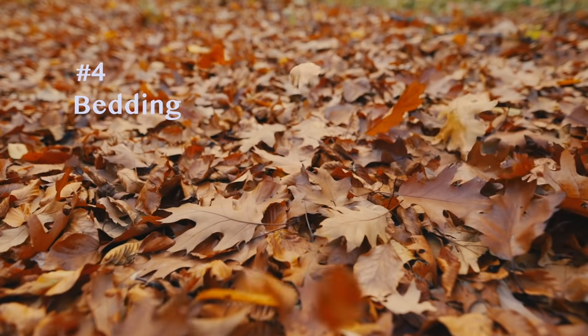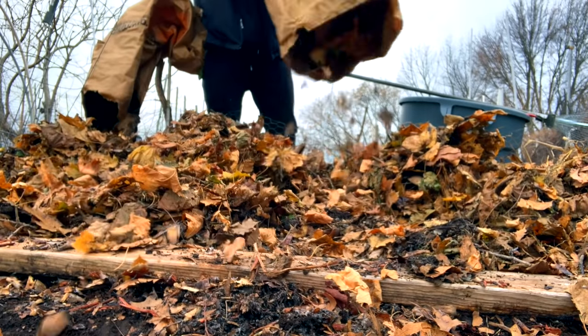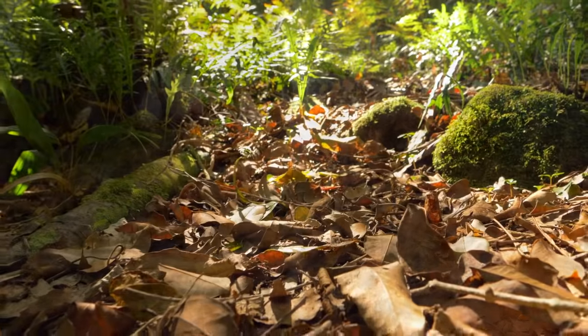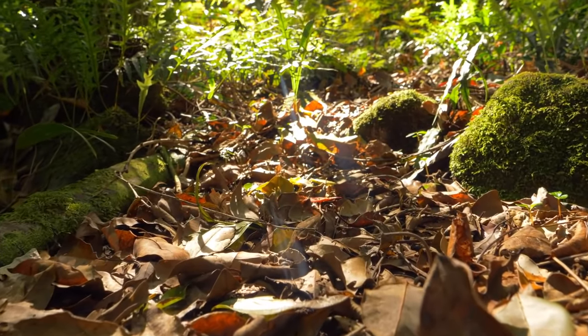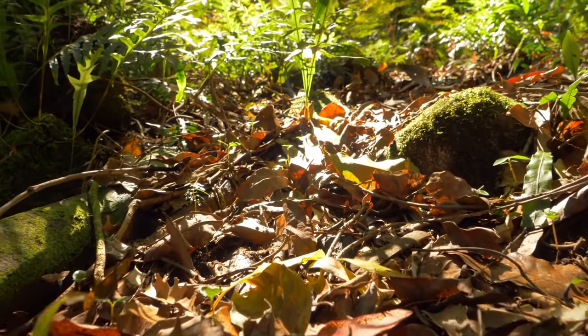The next thing to think about is bedding. I use leaves for my bedding for several reasons: they are a clean renewable resource, there are a lot of them in the fall, and worms really like them. Think about where worms naturally live in the wild — under the leaf litter beneath the tree canopy. Worms naturally gravitate toward leaves because they have air spacing, attract a lot of microorganisms, and produce a lot of food for those microorganisms.